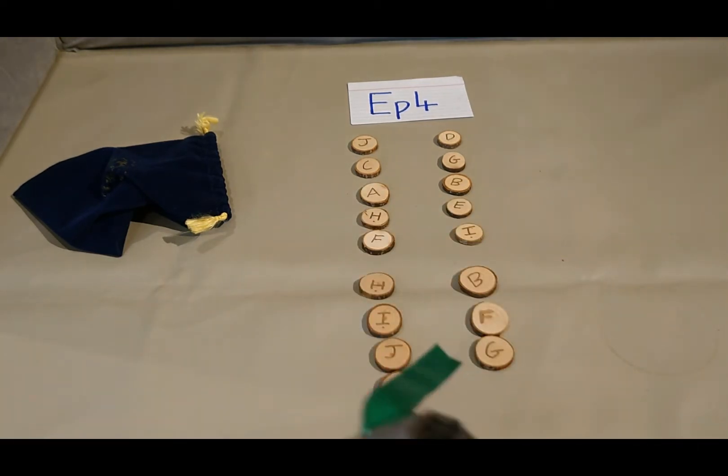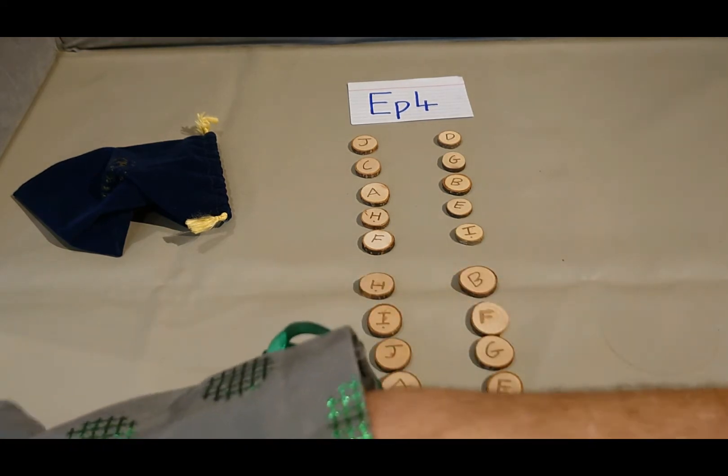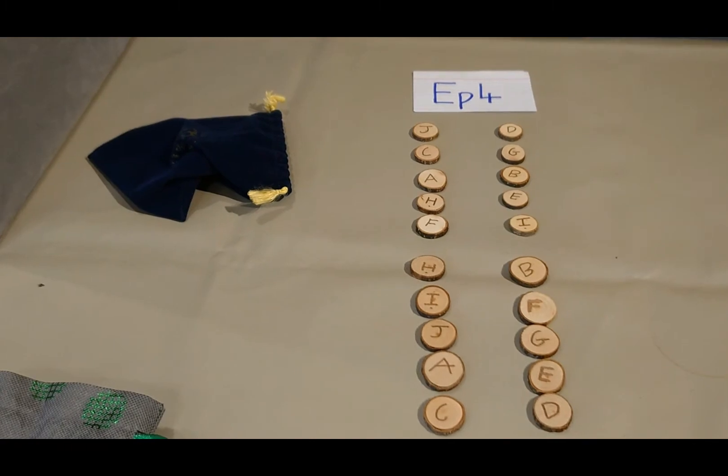Car A versus Car E, and finishing off the episode four racing, the last race is Car C — the Commish in the blue Morris Mini — versus Car D, which is Moose of GITB Racing. So Moose is starting and finishing again.